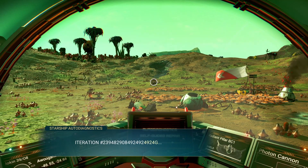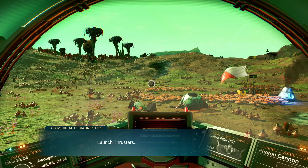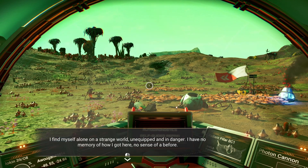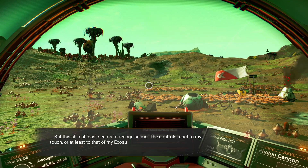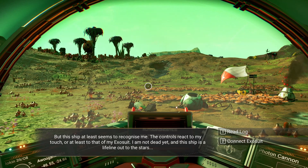Carbon is good for something. Searching the Radiant Pillar — Atlas connected. Launch thrusters offline, pulse engine offline — everything's offline. 'I find myself alone in a strange world, unequipped and in danger. I have no memory of how I got here and no sense of a before. But the ship at least seems to recognise me, the controls react to my touch — or at least to that of my exosuit. I'm not dead yet. But this is a ship and a lifeline to the stars.'